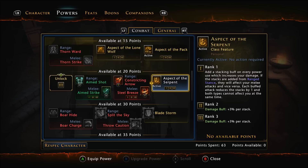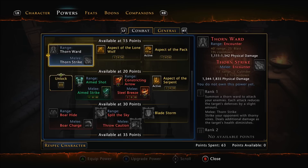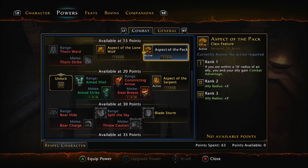The class features are Aspect of the Serpent, which I've already talked about — it's just going to increase our damage big time, there's nothing wrong with it at all. Aspect of the Pack gives you combat advantage to you and an ally if they're close to you. Combat advantage, if you didn't know, is a straight 15% damage buff — really, really handy to have, and I definitely wouldn't turn that down.